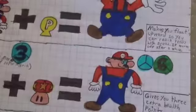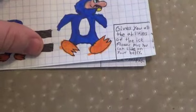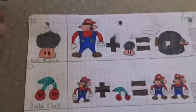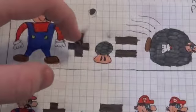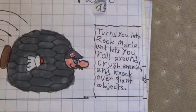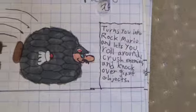Life Mushroom gives you three extra health points. Penguin Suit gives you all the abilities of the Ice Flower, plus you can slide on your belly. Rock Mushroom turns you into Rock Mario and lets you roll around, crush enemies, and knock over giant objects. Pretty cool.